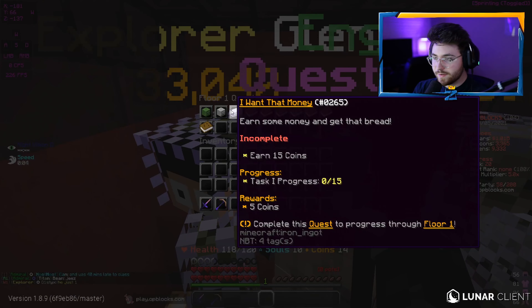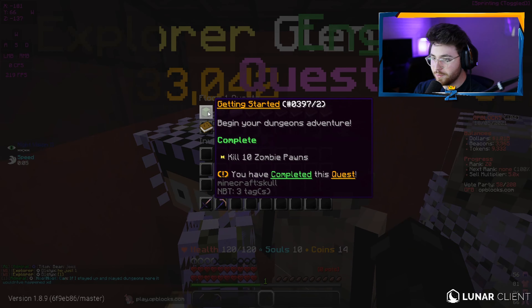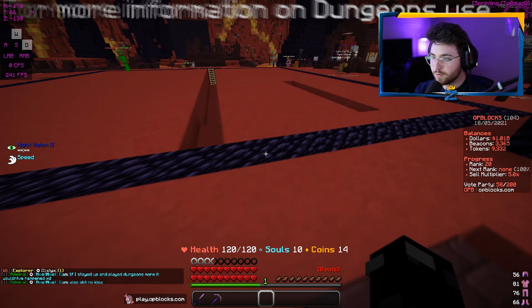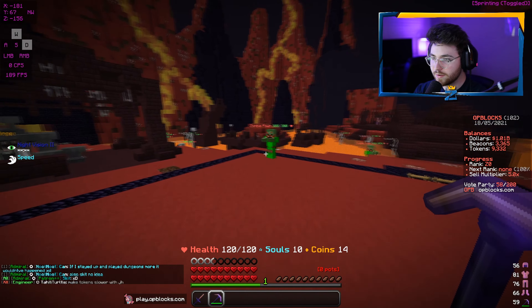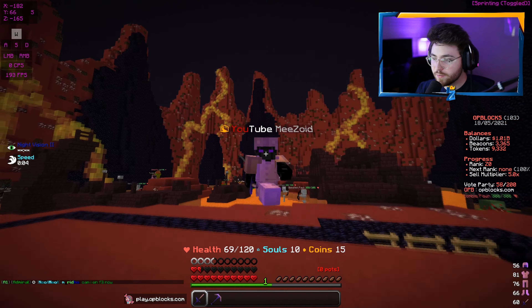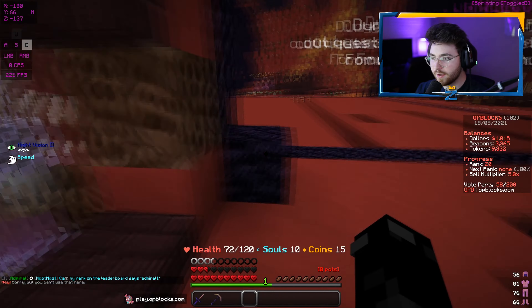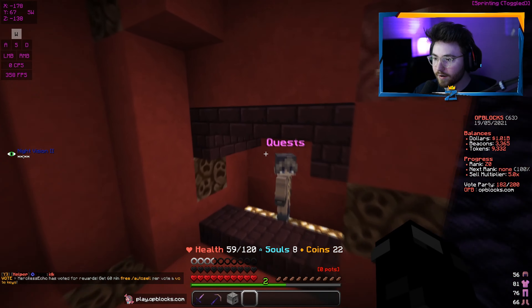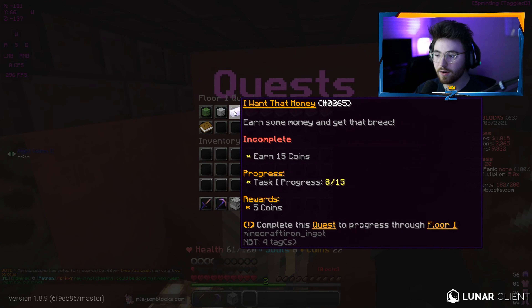We finish the skeleton quest, let's check the next one. The next quest - earn some money and get that bread - says earn 15 coins. We already have 14 coins. I think you just kill mobs to get coins. I'll kill a zombie right here - I just got a coin from killing that skeleton. I don't know if you need to kill a bunch to get one or if it's random chance. Current progress on the quest: we have eight out of 15. It does take a while to get all these coins.